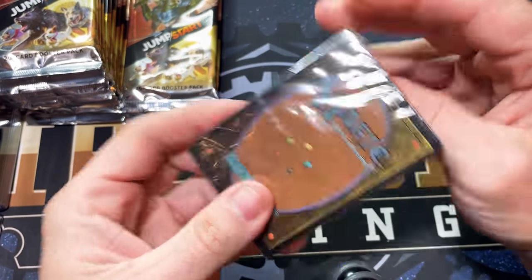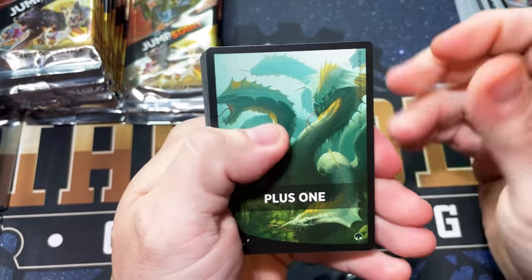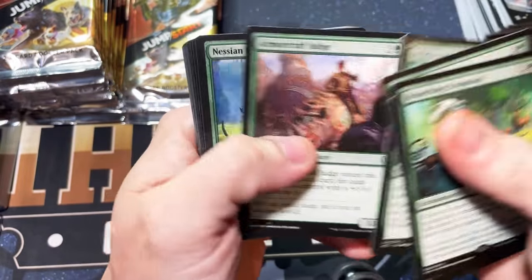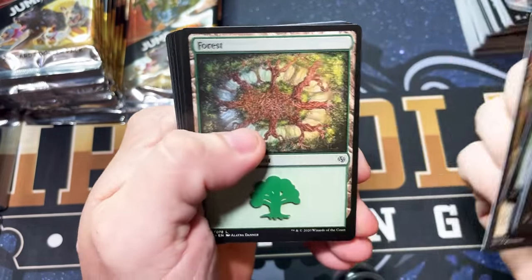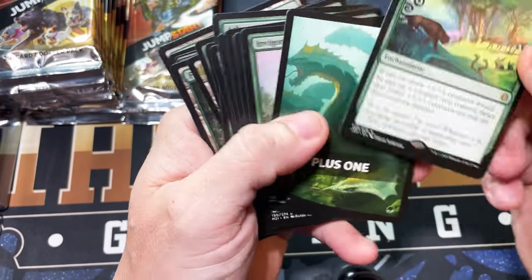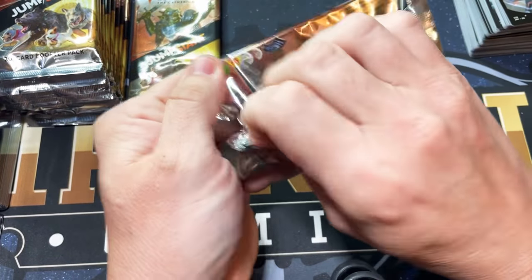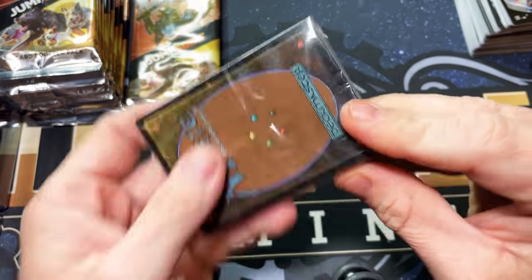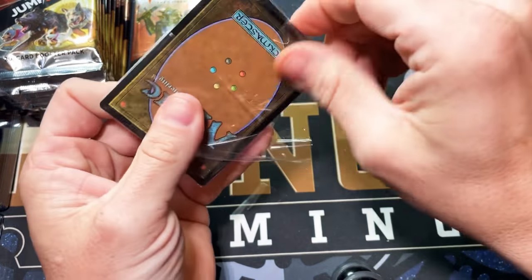Plus one — okay there can be good stuff in here. Is this the one that has Oracle or Branching Evolution? Oh, there we go — Branching Evolution! It's like a $20 card by itself. And then you get the really weird-looking Forest with everything in the middle and the branches coming out. So good pack — always nice to get $20 bills in your packs, but we need the unicorn. We got Tree Hugging — what will our rare or mythic be in Tree Hugging, I don't remember?